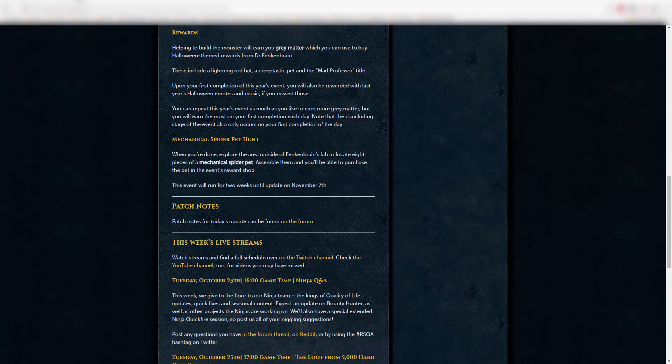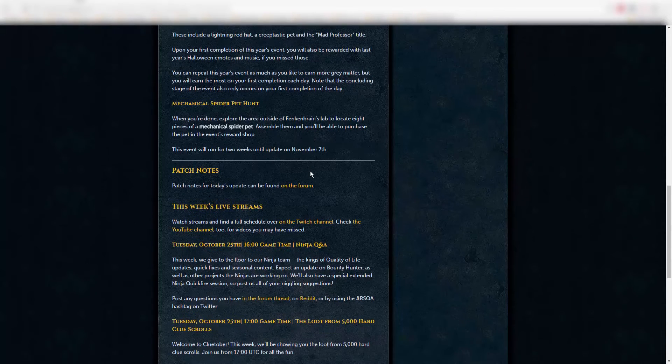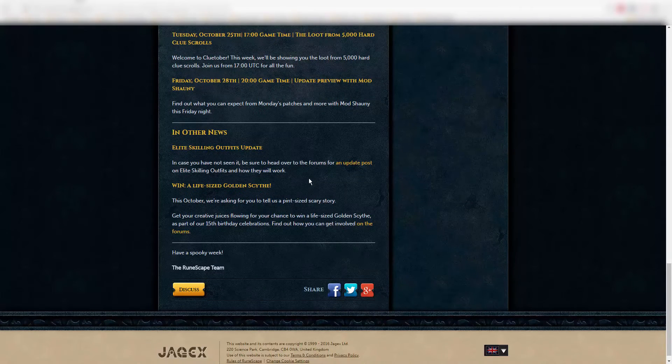Rewards help build gray matter, which you can use to buy Halloween-themed rewards — including a lightning rod hat, a creep-tastic pet, and the mad professor title. There's also a mechanical spider pet hunt: explore the outside area of Frankenbrain's lab to locate eight pieces, assemble them, and purchase the pet in the reward shop. This event runs for two weeks until the update on November 7th. There's also an Elite Skilling Outfits update on the forums.